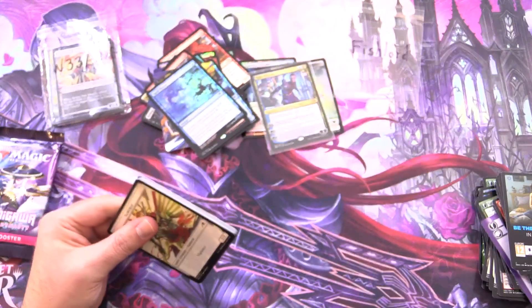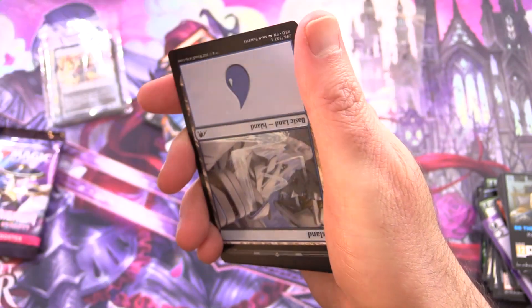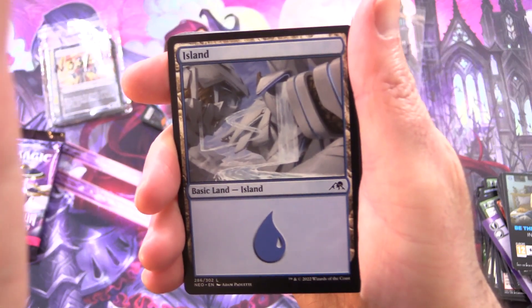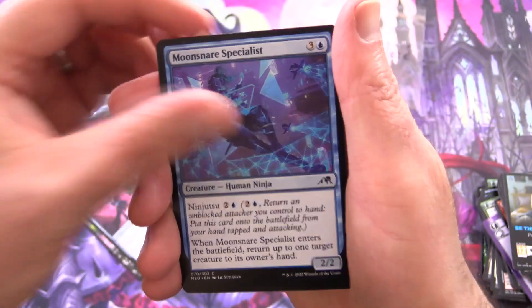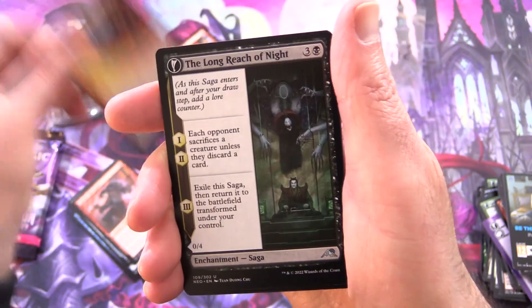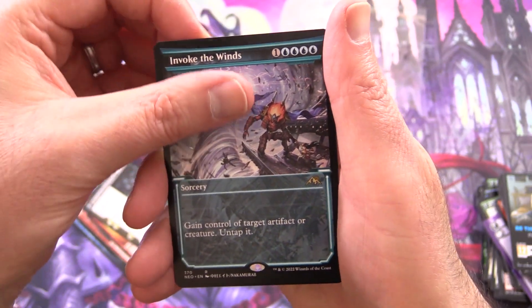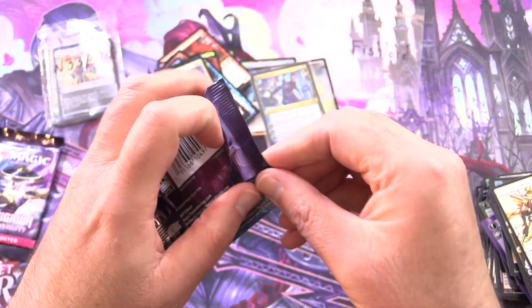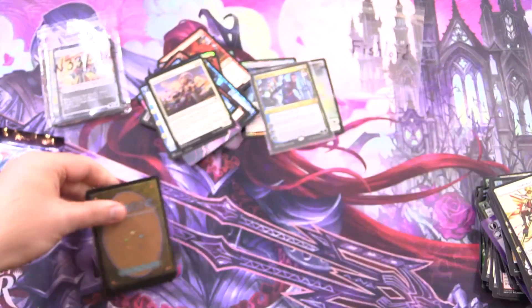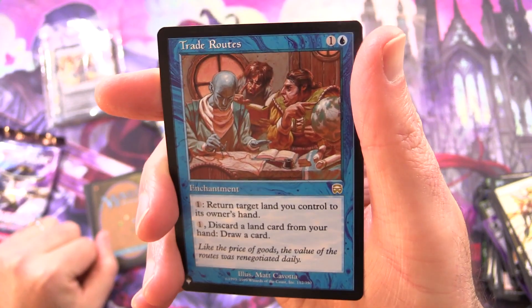My hopes for the Wandering Emperor are dimming by the pack. What on earth am I looking at here? Looks awesome though. We have Voltage Surge, an Island, Mukatai Ambusher, Inkrise Infiltrator, Network Disruptor, Moonsnare Specialist, Moonfolk Puzzle Maker, Upriser Renegade, Flame Discharge, The Long Reach of Night, and Inventive Iteration. It's a rare — Living Breakthrough on the other side, the Showcase version. Invoke the Winds, another Showcase, Foil Seven Tail Mentor. And they're just taunting us with the list. Oh wait — yes! Here we go! Trade Roots from Mercadian Masks — that's pretty cool, nice old school artwork.